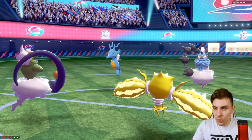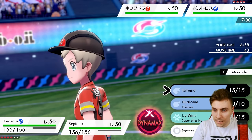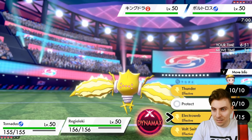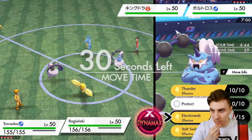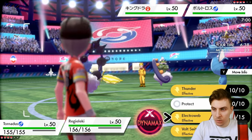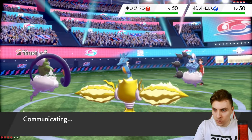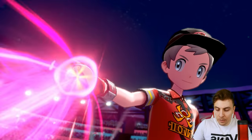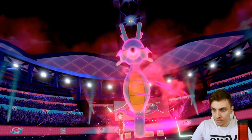My opponent is leading Kingdra and Thundurus — interesting. I wonder if that's Prankster Thundurus with Rain Dance potentially. We're going to get that Tailwind up regardless. Tempted to Dynamax with Regieleki, but is it better going for Electro Web to get some damage, or go for Thunder? I don't really want to Volt Switch because we don't want to take a bunch of damage. I think we just Electro Web to reinforce our speed control, because if we see a Max Airstream from my opponent it makes it a little bit better for us to keep control of the field.